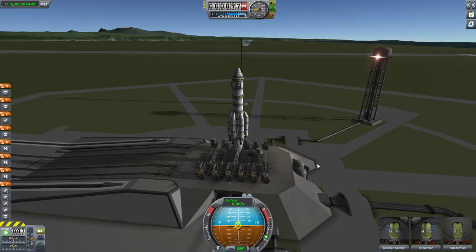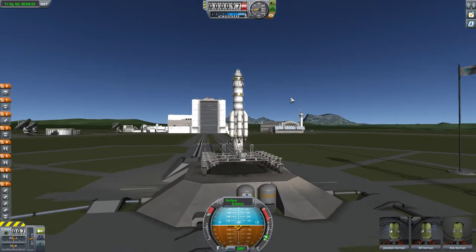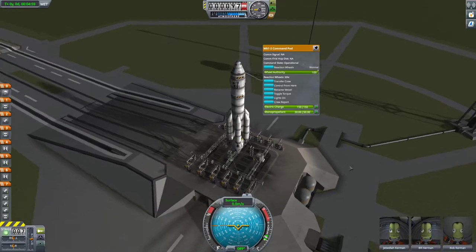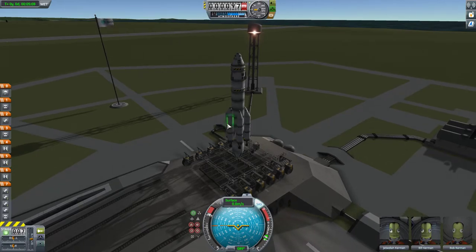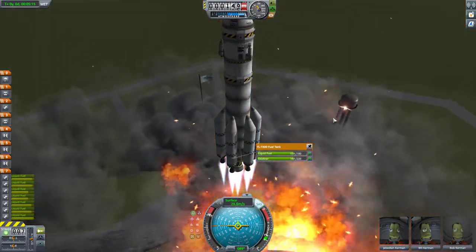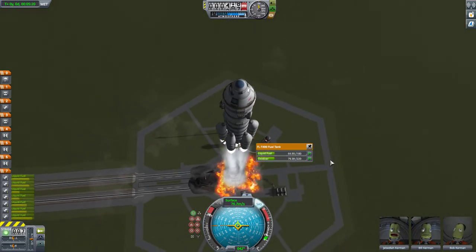Oh my gosh, it actually stinking worked — I'm so surprised! Set the brakes. We are at the launch pad — drove there manually, why? Because reasons. Now we're going to control from here; if you don't do this the rocket will just take off and leave you behind. Northeast is that way. Let's do this — let me see which tank I'm going to pull from first. These ones. Blow up all the things — yes, glorious! Let's go to the moon!